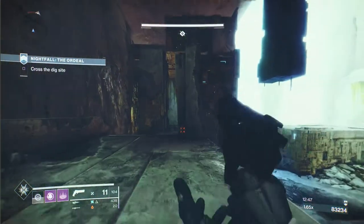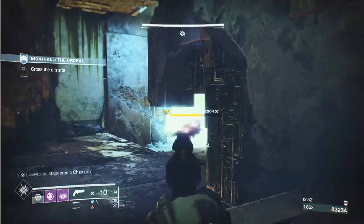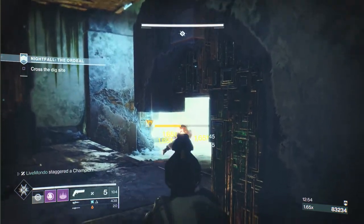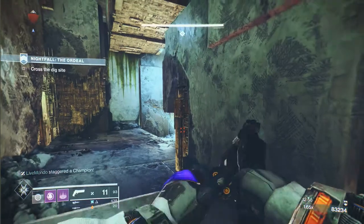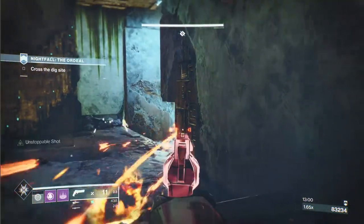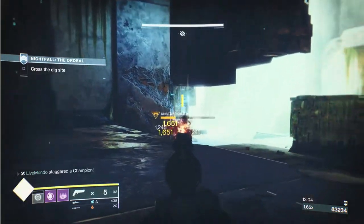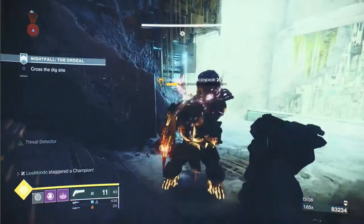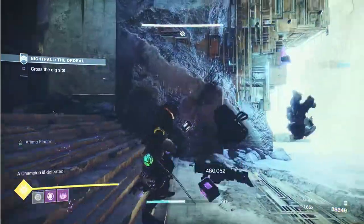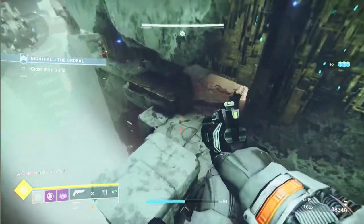We have an unstoppable here. We're going to whittle them down because we want as much heavy ammo as possible. The tank on the unstoppable's back — that's the correct hit point, I'm sure most people know that. We should be very close to stopping them — there we go. Reload, plenty of time, finish them. We'll take those two bricks of heavy, thank you very much.